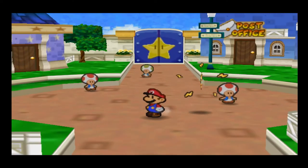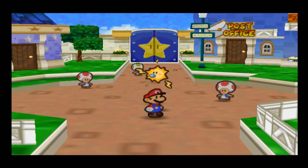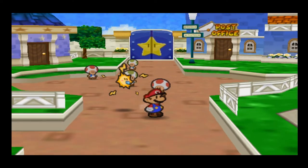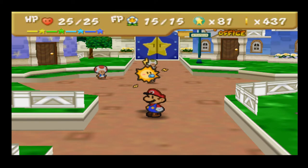I also grinded up on some ingredients I want to cook with, mainly dried fruit, which are random drops. I got one star piece off-screen — the hidden panel in Dry Dry Desert next to the stone cactus. That's why I didn't do any Chuck Quizmo quizzes, because those have been changed and are actually fun to do on camera. Now that's out of the way, hopefully we'll trivialize a lot of the sidequest stuff and get started on Chapter 5 early today.